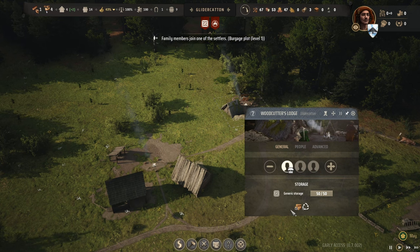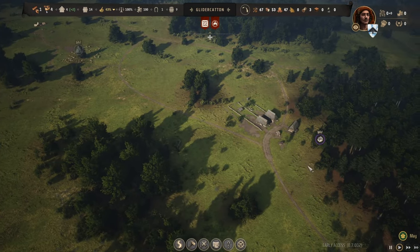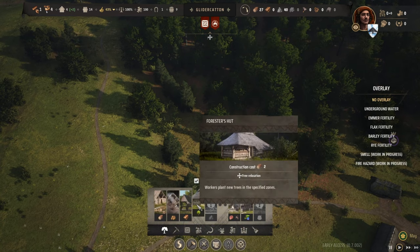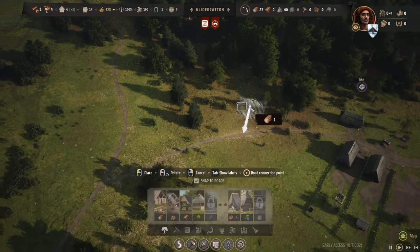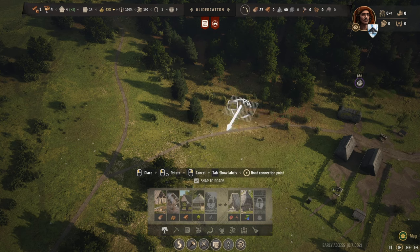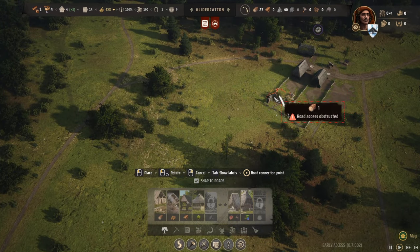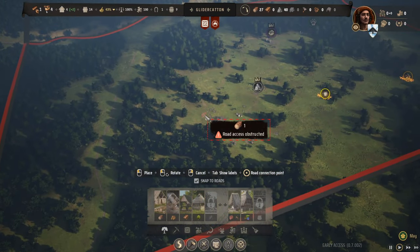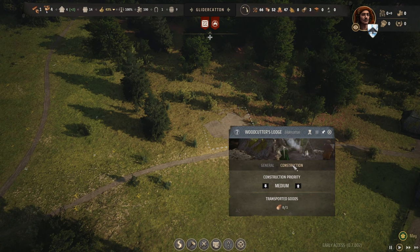The woodcutter's lodge - this guy's doing our firewood, storage is full. Instead of these guys hauling their firewood all the way across the map, what about putting another firewood producer down in this area? This only takes one timber and we can move workers between the woodcutter lodges. That way they won't have to haul all the firewood, because I'm envisioning a bit of community out this way with workers for the local industry. Let's put another woodcutter over here to make firewood for these guys.